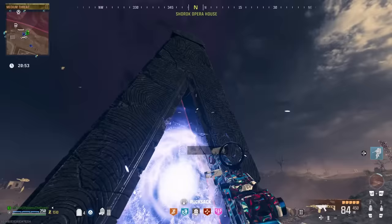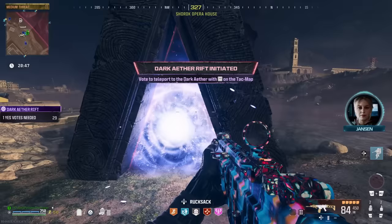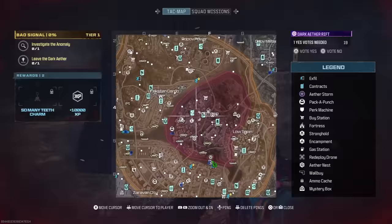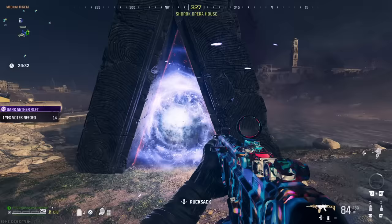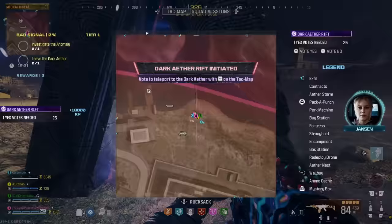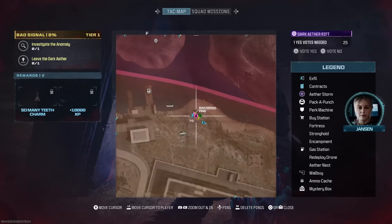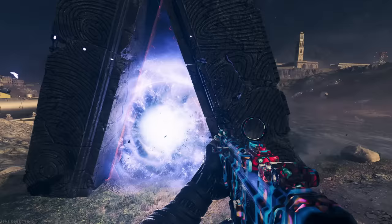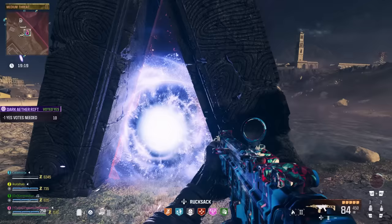The anomaly is this triangle portal here and we are going to activate that by holding your prompt button. To find it on the map it is just like the exfil story missions with the exfil icon and the star next to it. This one is called Bad Signal so make sure you're not confusing it with the other ones on the map. Go into the right one, hold square or whatever button you use to interact, then go into your tech map and in the top right you need to vote to access the portal. Vote yes, a countdown timer will start and you'll all be sucked into the portal.